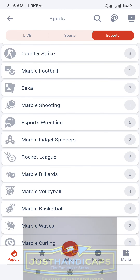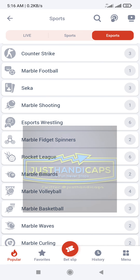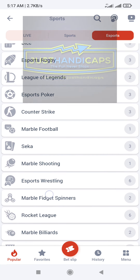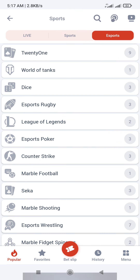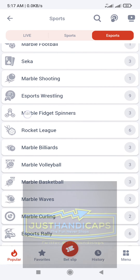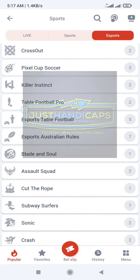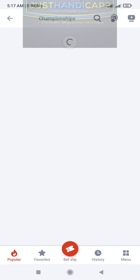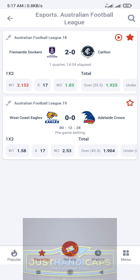Hello guys, this is part two of my lolova, a continuation of the previous video. Remember you open your app, locate esports — it's always up here, there are always three boxes. Go to export, scroll down, locate Australian esports, Australians — Australian Football League, and that is it. This is what you're playing.